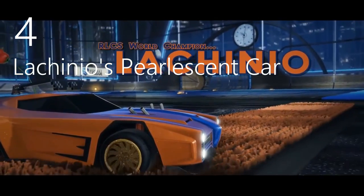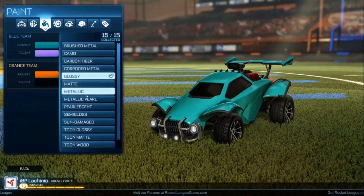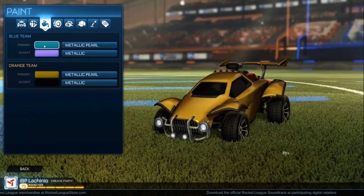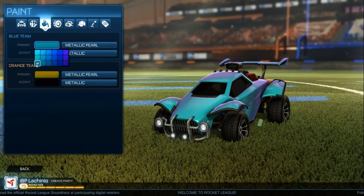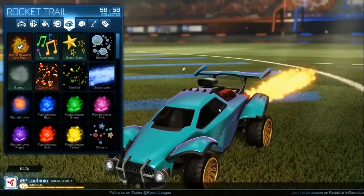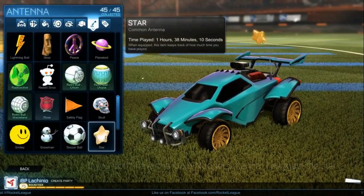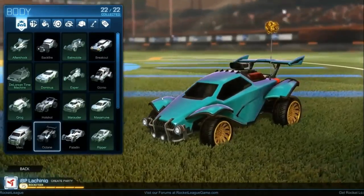Lachino's pearlescent car is one of the most iconic Rocket League cars and it's definitely one of my favorites. He has a video explaining how to make it and even some options if you don't have the Alpha Boost or Alpha wheels. Basically you need a plain octane and pick a greenish-blue color as the main color and then purple as the accent. Then you need to pick metallic pearl as the primary color and metallic as the accent. To make his gold octane, you just make yellow the primary color and black the accent with that same metallic pearl and pearl as the type of paint. Then just find some wheels that look like the Alpha wheels — or go sell your PS4 to buy them.